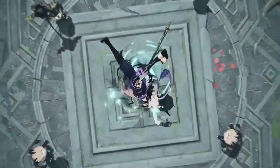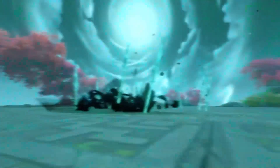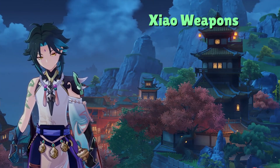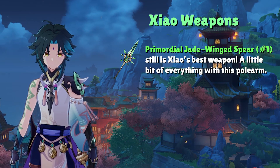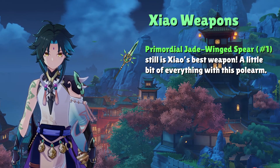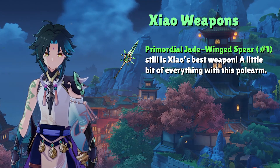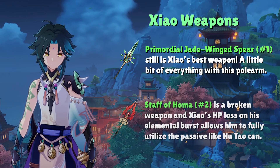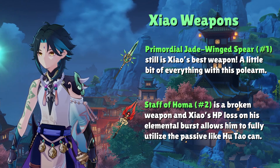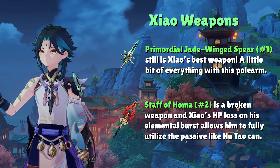Weapon rankings have practically stayed the same for Xiao since his very first banner, with only one notable addition introduced during his first rerun alongside Shenhe. For Xiao's best weapon, we still have his signature Primordial Jade Wing Spear — high base attack, a bit of extra crit rate, and a passive granting both attack and damage bonus. It's everything Xiao wants and aesthetically pleasing. In the number 2 spot is Staff of Homa. Xiao mains rejoice, because he is the only other character that can reliably use this polearm's passive alongside Hu Tao.